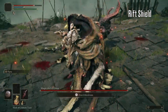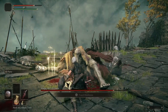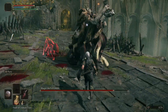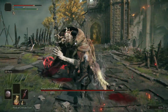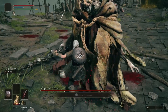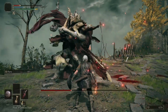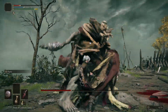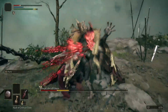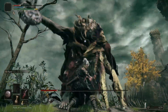Then on to the small shield. I'd already tested this briefly for one of my viewers on the last video with quite encouraging results, but now I wanted to try it on Margit. And it was very, very good. Over the course of a few fights with Margit I couldn't feel any difference between it and the Buckler. So not much point in bothering with the Buckler then, if the small shield is just as good, right? Well, not quite — but more on that later.